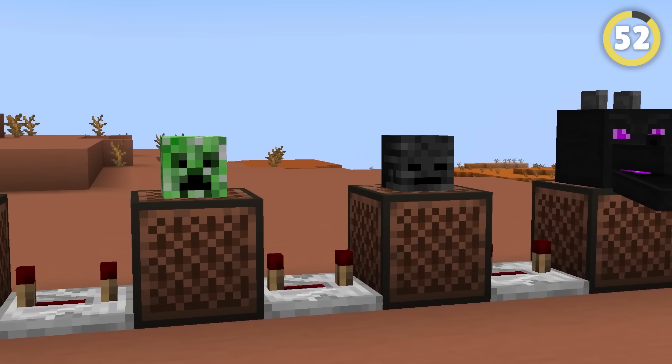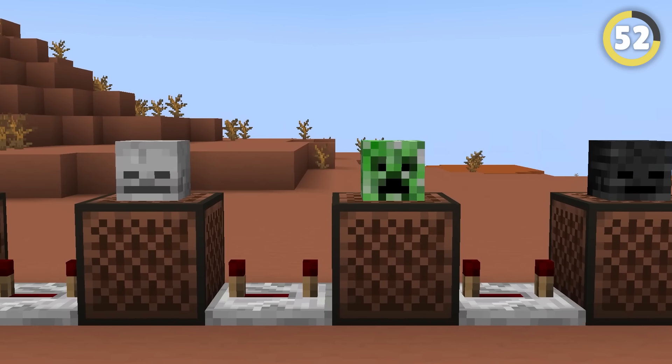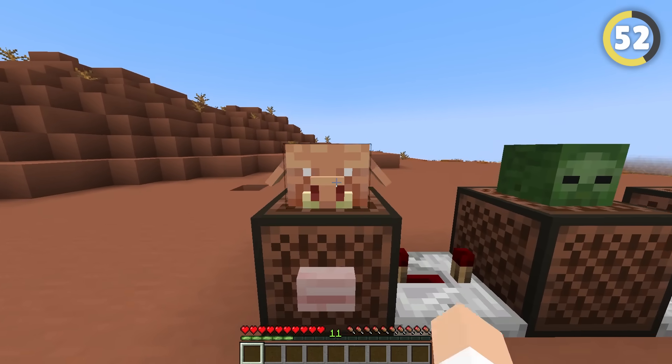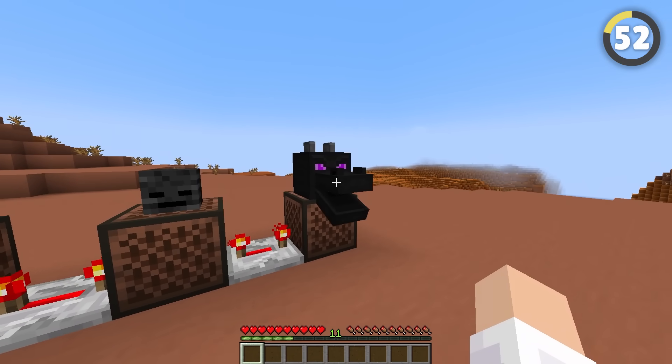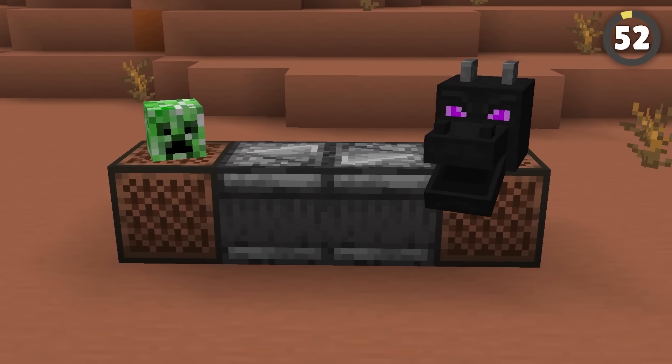Mob heads also got another really cool use that I don't think anyone was expecting. If you place one on top of a note block, the block will play a random sound that that mob makes. And yes, this works with redstone, so you've got a new way to drive your friends insane!